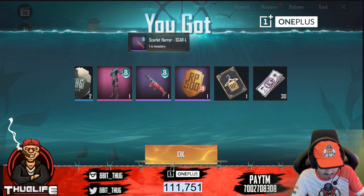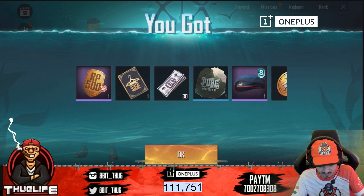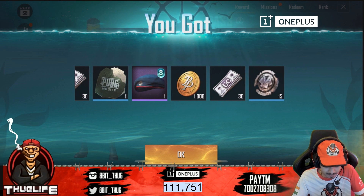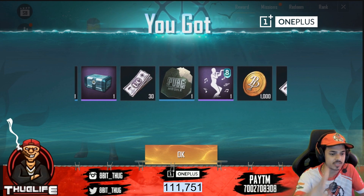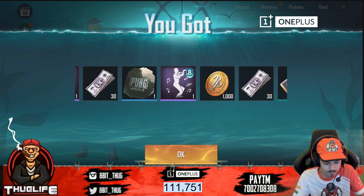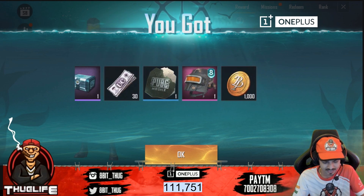Apart from this, an interesting thing is the scarlet horror scarlet skin, and I've also got 30 UC which is decent, not a big deal. After that we got a squad leader head, a triumph animation for when we get chicken dinner, a new clip we can run on our skin, a spawn island line dance emote, and some trail sprays.